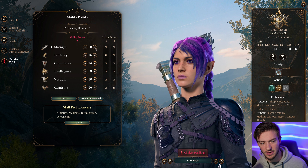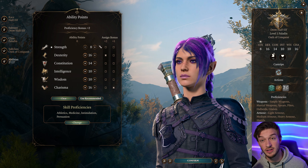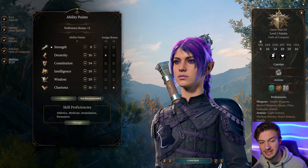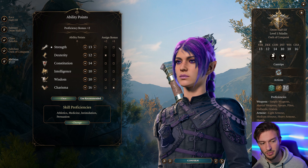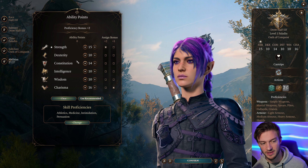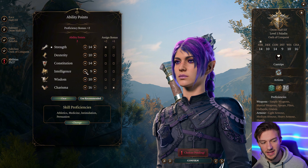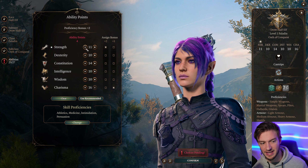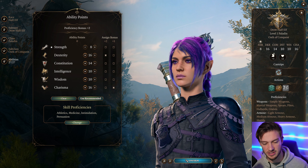There are a few different ways to go about this. You can go like 10 Intelligence. If you're dumping Strength, you can use Strength Potions and dump Strength — that's what I'll be doing for purposes of this build. We're going to dump Strength and go Dexterity for a bit higher initiative, which you'll see why later.